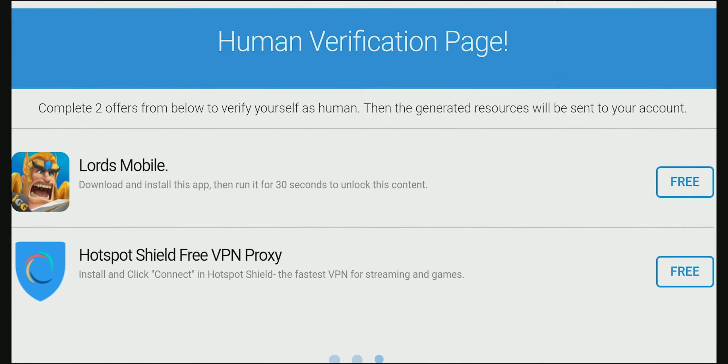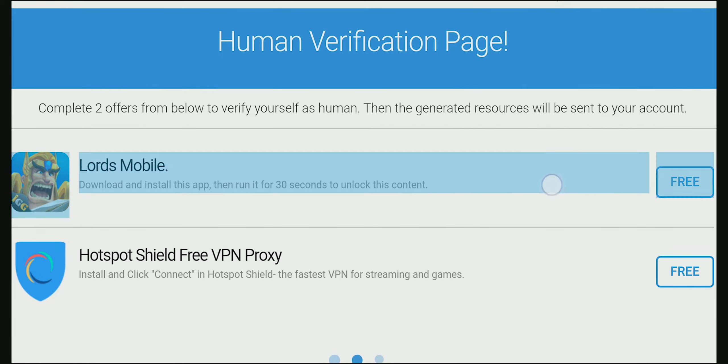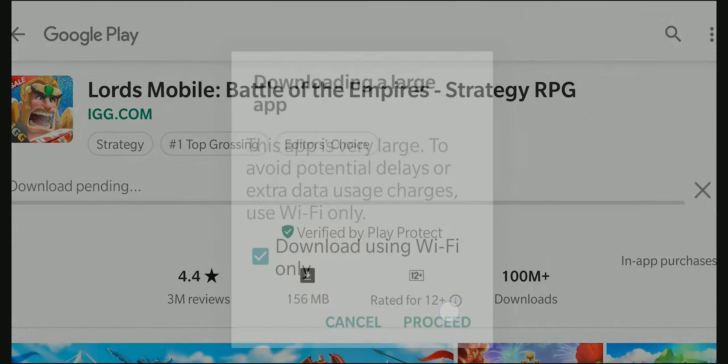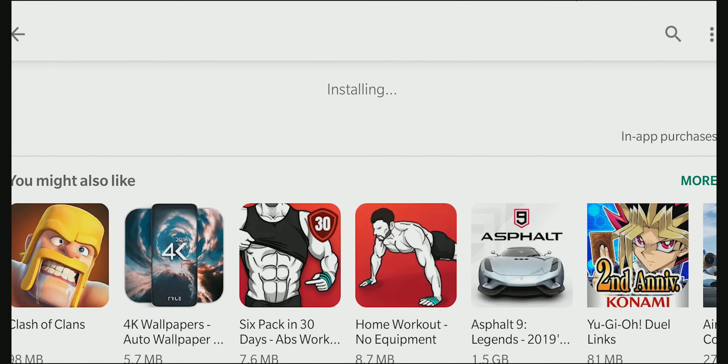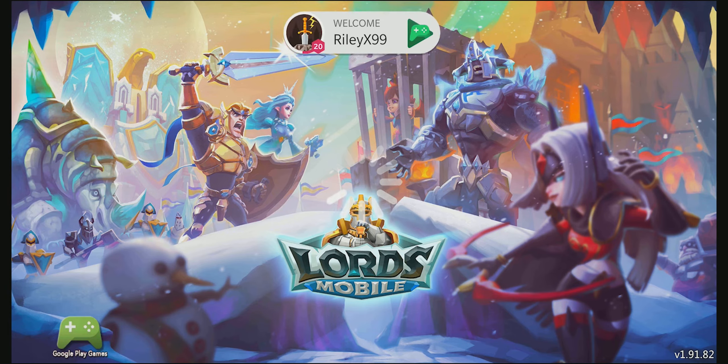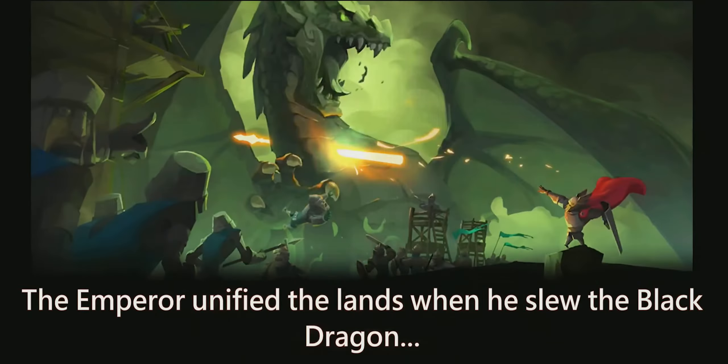To verify, we have to download two apps from here and follow the instructions in the app description. Apps available for you might be different based on your location. First let's choose Lourdes Mobile. The description says that we just have to download and run it for 30 seconds. Let's download it. Open the game and let's play it for a minute or two.